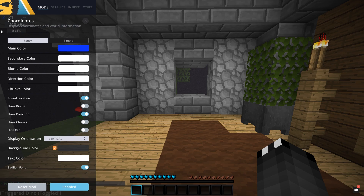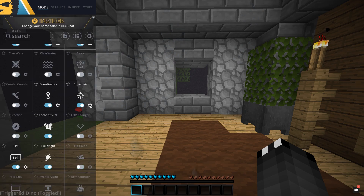Next, scrolling down, we have Coordinates. If we go into this, these are the settings which I run for it — coordinates get displayed in the top left-hand corner of my screen. By default I believe it has show biome on and show chunks on, but I've turned both of them off. All I have on is round location and show direction — it's just much cleaner. I was going for the look of the Badlion Coordinates mod and I just loved how clean that looked. Once again, the BadLion font is on because it just looks so much better.